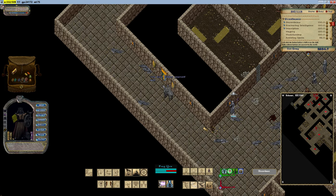Certain spellbooks, crafted by skilled scribes or found as loot from powerful adversaries, also enhance spell damage while offering additional benefits like faster casting or mana regeneration.